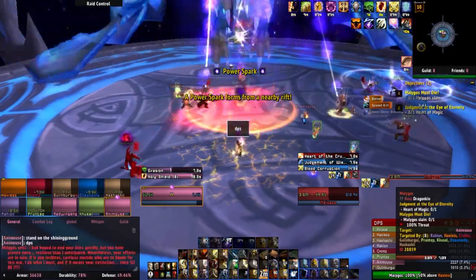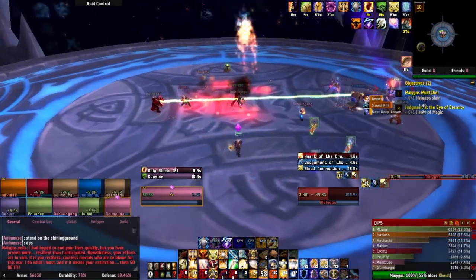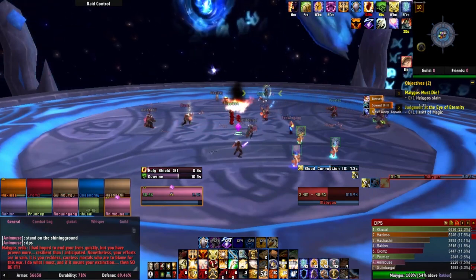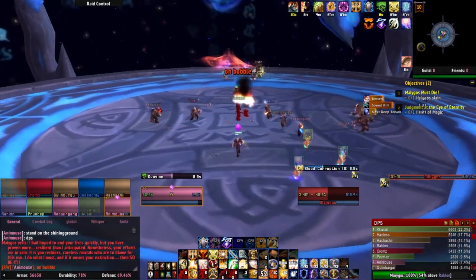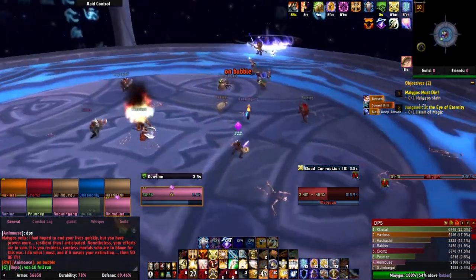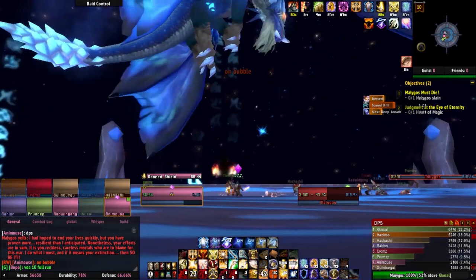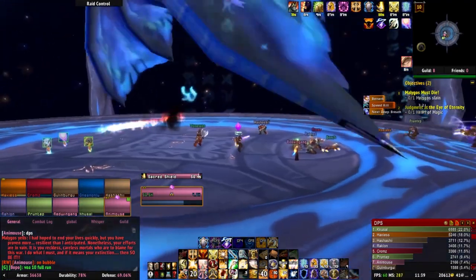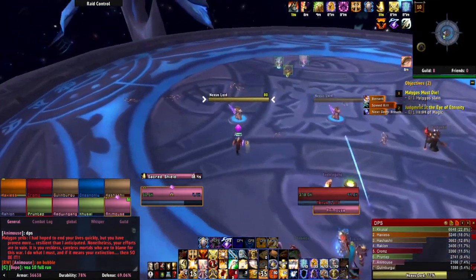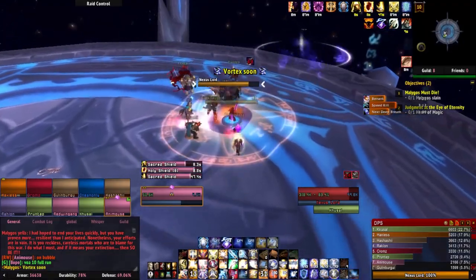Once Malygos reaches 50% health, Phase 2 begins. During the transition period, Malygos will start to roleplay — DPS him as hard as you can while he's RPing. Once he finishes his speech, he'll become untargetable and adds will spawn: Scions of Eternity in the sky, and Nexus Lords on the ground which need to be picked up by a tank. There will also be Power Overload zones which spawn and reduce magic damage taken by 50% for the player.